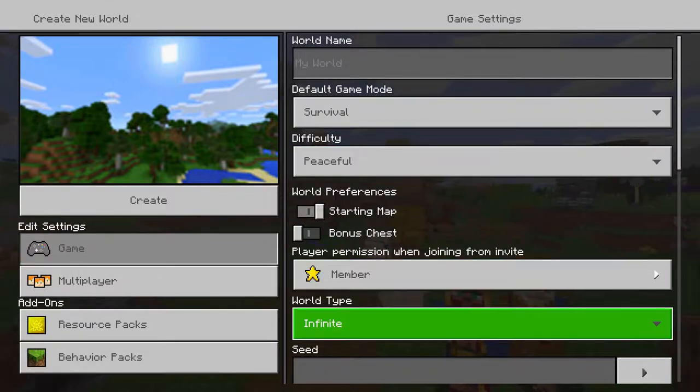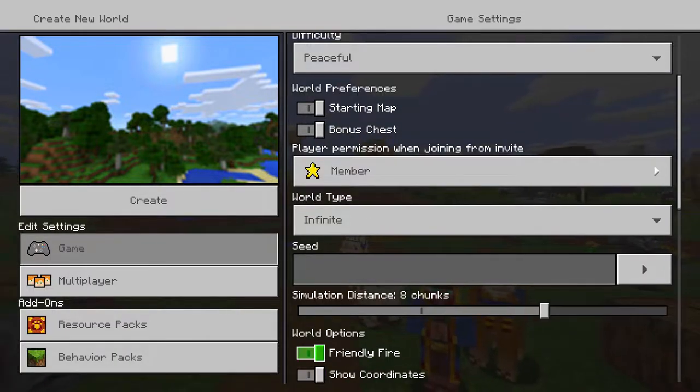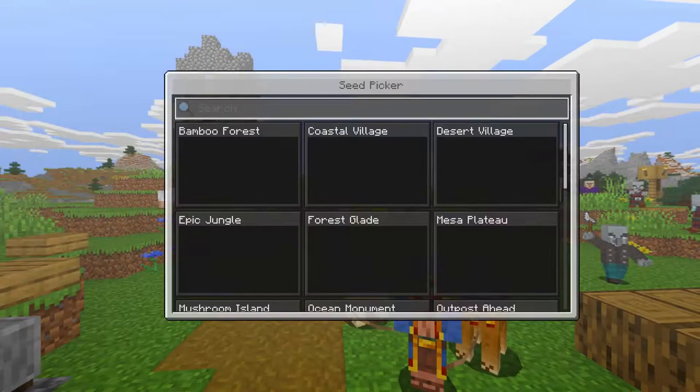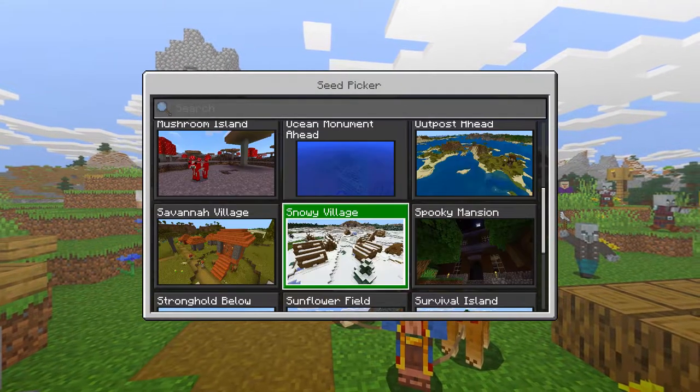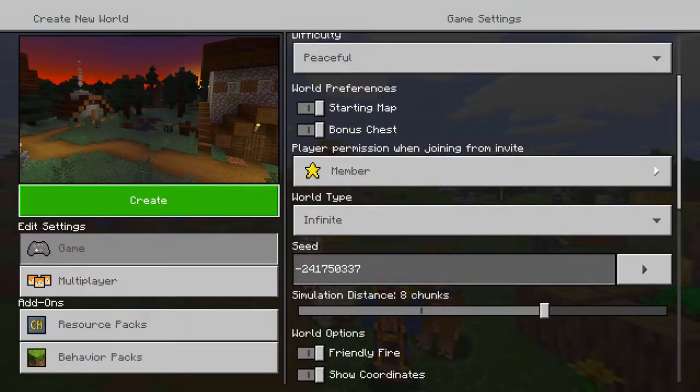Turn bonus chest on and enable coordinates just in case. What you want to do is go to the seed finder — this was added not too long ago — and go to taiga village. Occasionally wolves will spawn inside the village, but you can also find them outside as well.